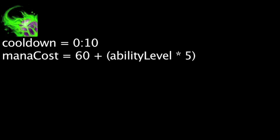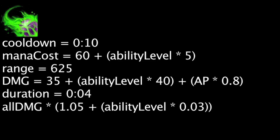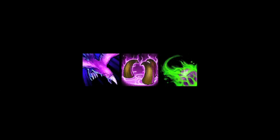Torment has a 10 second cooldown and will cost mana equal to 60 plus the ability's current level times 5. When cast, Swain will deal magic damage to a single target within 625 units equal to 35 plus the ability's current level times 40 plus Swain's ability power times 0.8 over the course of 4 seconds. It will also multiply any damage Swain deals to the target by 1.05 plus 0.03 times the ability's current level. This includes the magic damage over time from Torment itself.